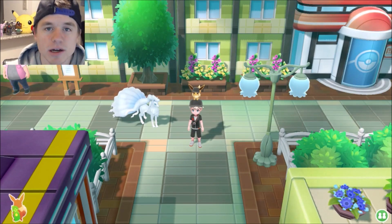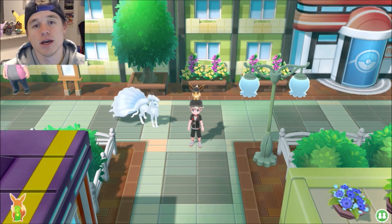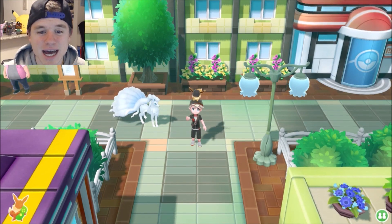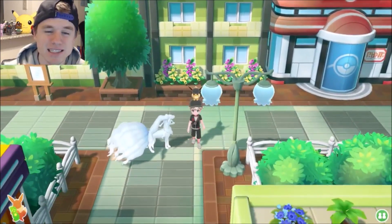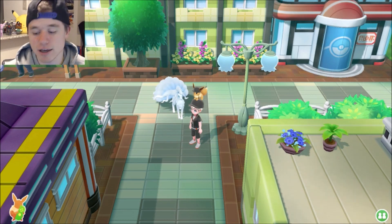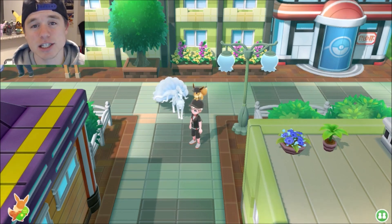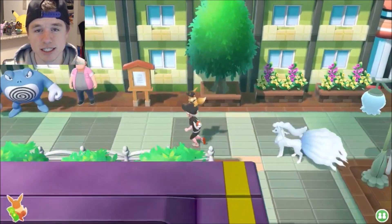What is up guys, Lord Respawn here, welcome to another Pokemon Let's Go video. In today's video we are going over how to get the Alolan Ninetales — specifically, how to get the Alolan Vulpix. If you have Pokemon Let's Go Eevee, you'll get Vulpix, and if you have Pikachu, you will get Sandshrew doing this exact same method.